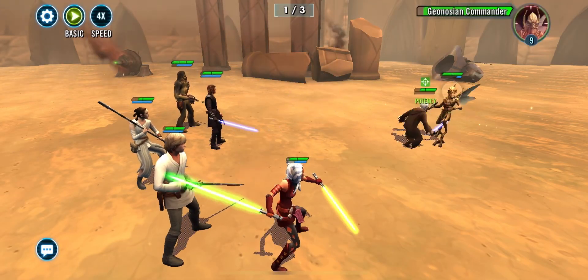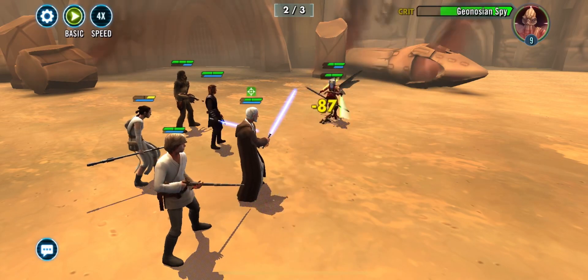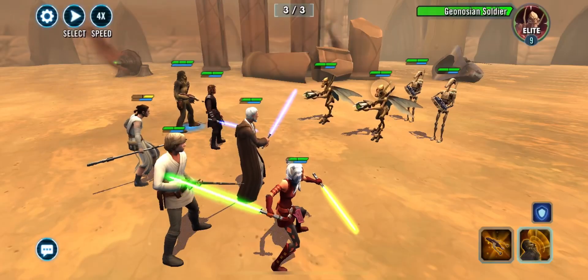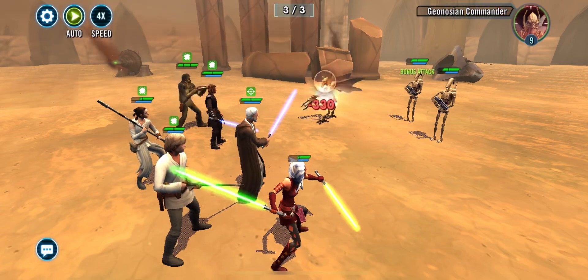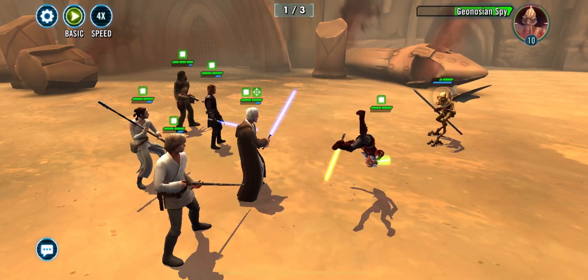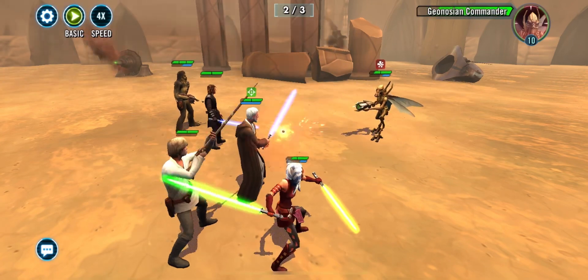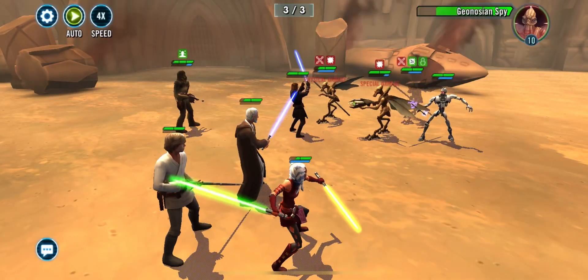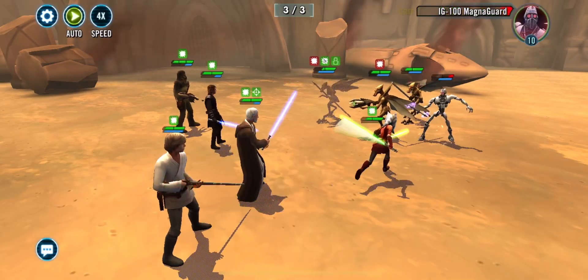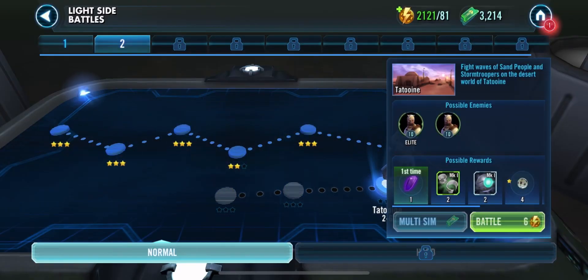I think the best fleet is probably a Separatist fleet. I know it sounds contradictory, but it hard counters Negotiator, can beat Rebels, can definitely beat Empire, and is relatively easy to get. You don't really need to gear up many characters because a lot of the ships are unpiloted. The fleet would definitely feature the Geonosian fighters. Geonosians are just good early game in general, help you get Wat Tambor, and just a great team overall.